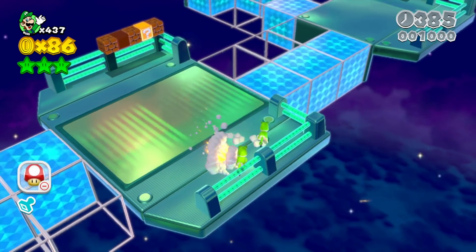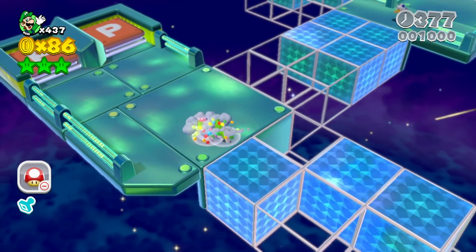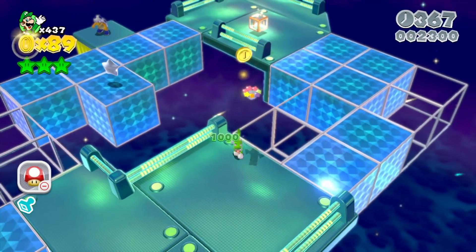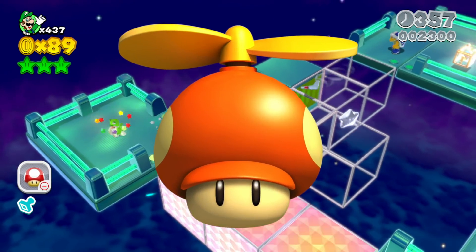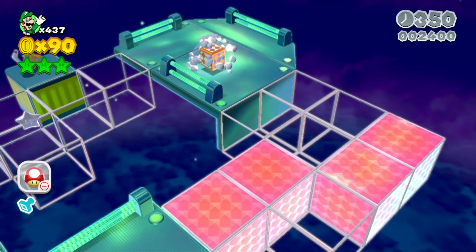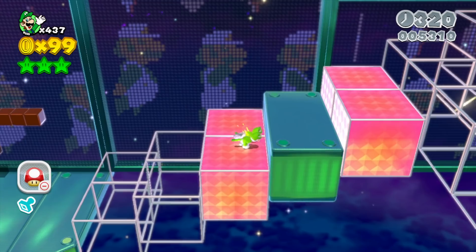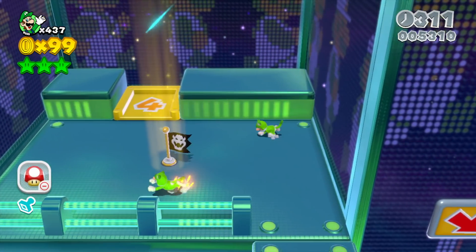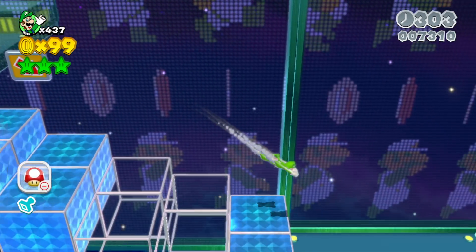As we jump into level 4-3, I want to talk about one of my favorite power-ups in Mario history — the propeller suit from New Super Mario Bros Wii. In 3D World there are certain levels where you can get a propeller box that goes on your head and functions the same way as the propeller suit, except it's not a true power-up — you can only use it in the levels that have the box, since you can't take it out of that level. I would love to get an actual propeller suit in this game, especially on levels where you want to gain verticality when blocks disappear beneath you.